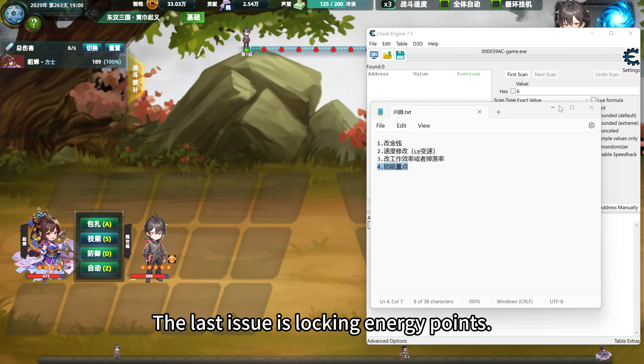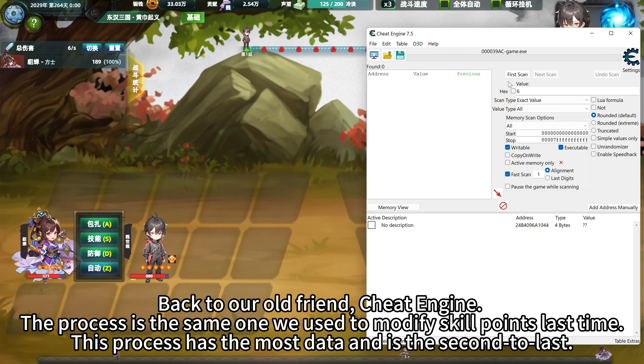The last issue is locking energy points. Back to our old friend, Cheat Engine. The process is the same one we used to modify skill points last time. This process has the most data and is the second to last.